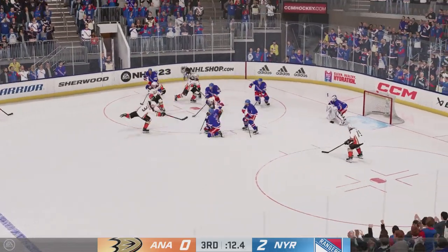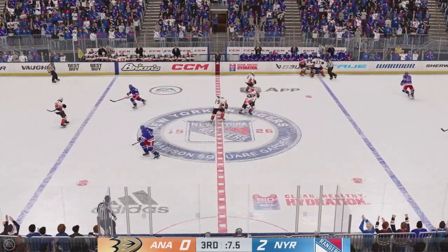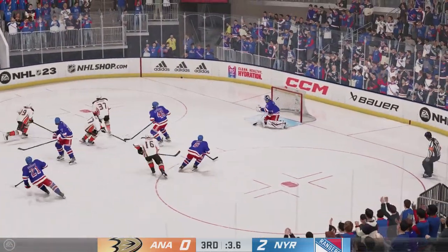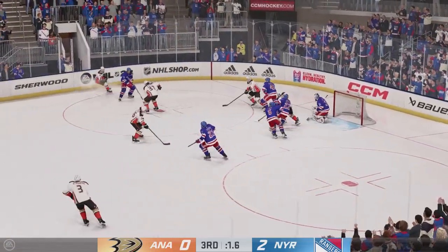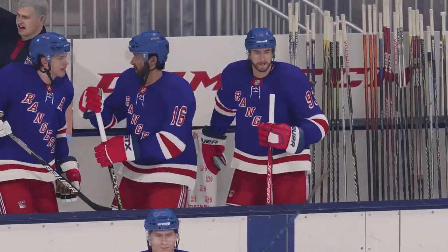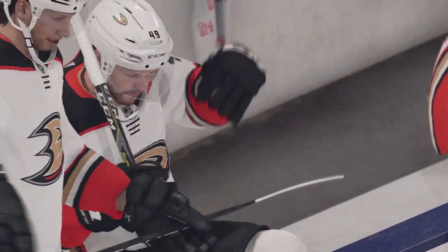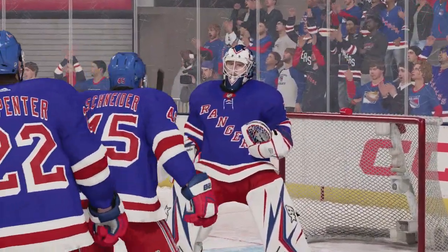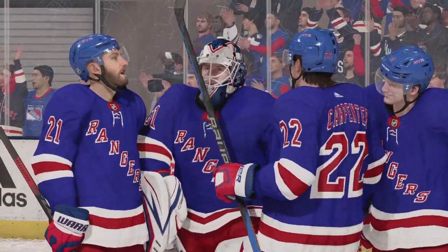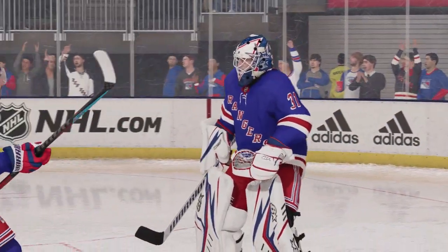The Ducks will go to work here in the offensive zone. You gotta love the effort as he blocks that! Scrum along the boards as they battle for the puck. Shot! Oh, how do you miss? Well, we'll say that, James, because it looks so easy. But he's gotta get rid of it quickly — he's trying to be perfect. He just misses the net wide. And this one is all over as the final horn sounds. New York's effort proves to be enough to hang on for the victory here this evening.